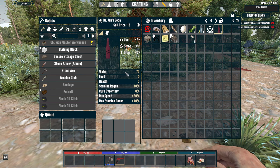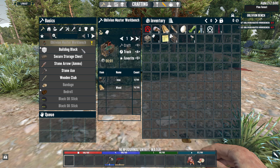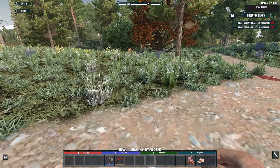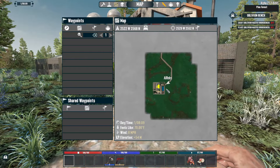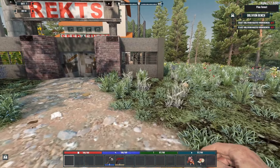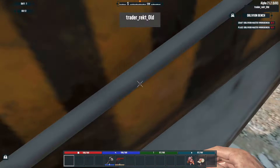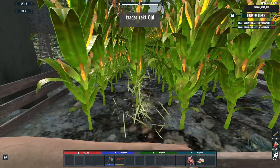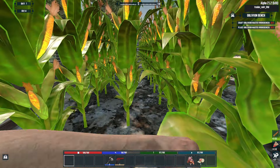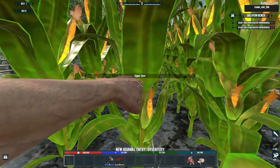You can make those drinks later in the game at an oblivion bench — for that we need wood and iron. There's a trader nearby, and we'll go in here because there's often iron here. We can actually take these items. We got super corn to start the game, which is great.